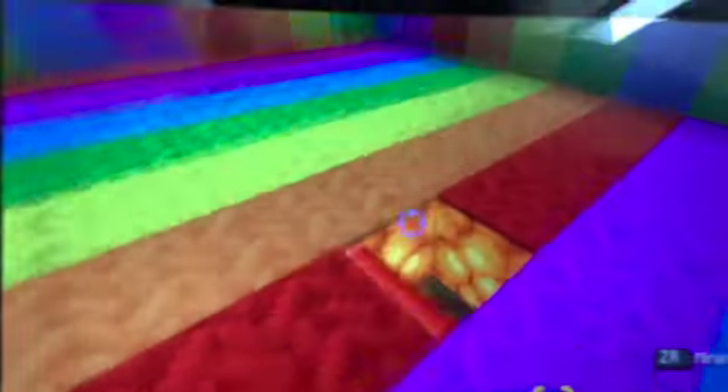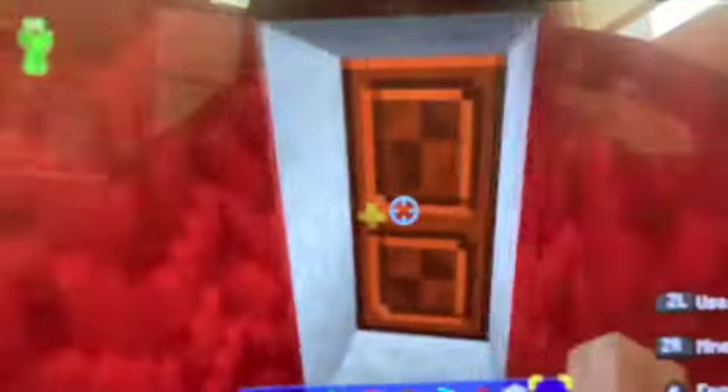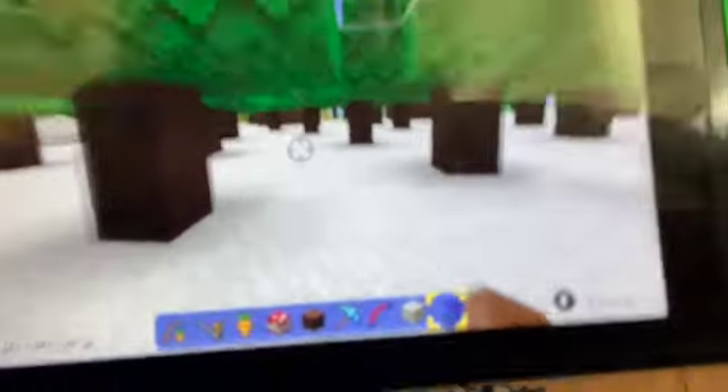Here we go - another room, the rainbow room again. And now we got those four items thanks to our dog and pig. We can say we happily collected these four items and then got the pink star. I think I have checked around on this world, and this world is done! Honestly, that was very quick - it might be a very quick episode.